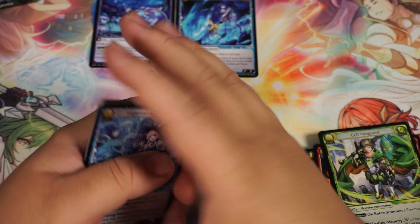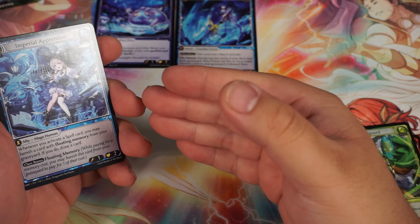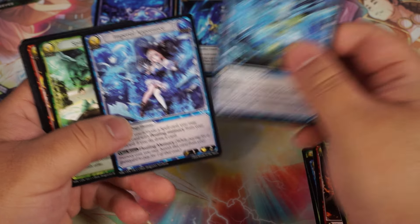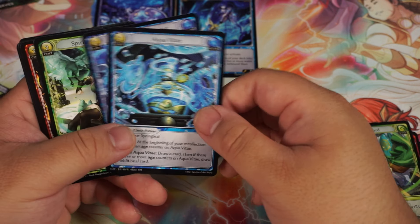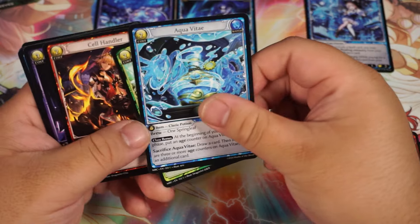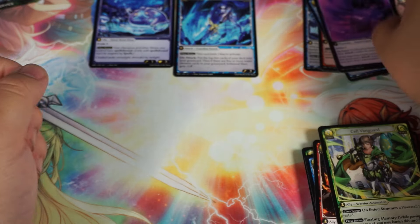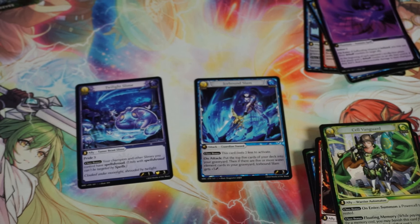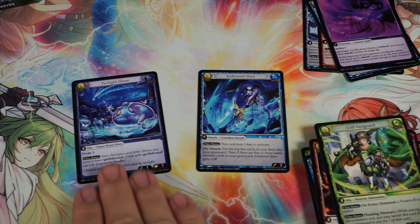I've only seen three or four of these boxes opened and each one of them had a UR in it. Buddy Will pulled the UR dagger. In my box I pulled a UR — Fragmented Spirit of Water. And in my buddy's box he pulled the UR Premium Materia. I was kind of hoping we could get another UR in here, but nope. We got two SRs though — Icebound Slam and Twilight Slime — pretty crazy. Nice.